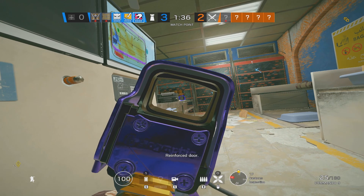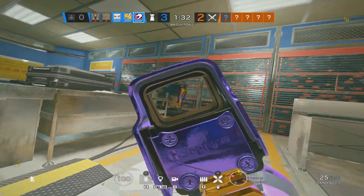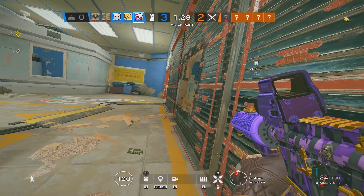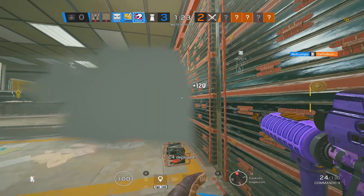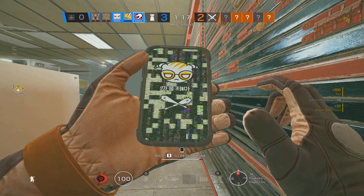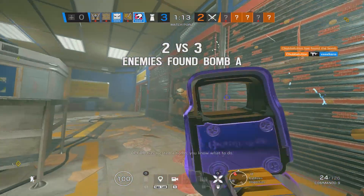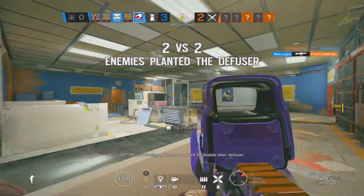Reinforce door. C4 deployed. Op 4 has located a bomb — you know what to do. Op 4 is defusing a bomb, you need to disable their defuser.